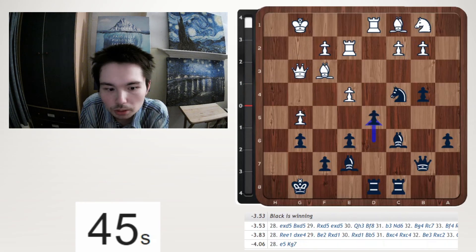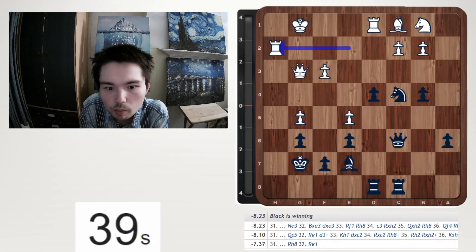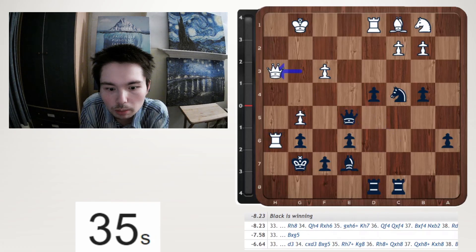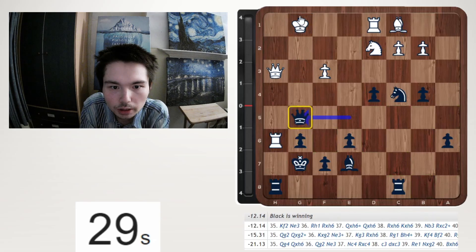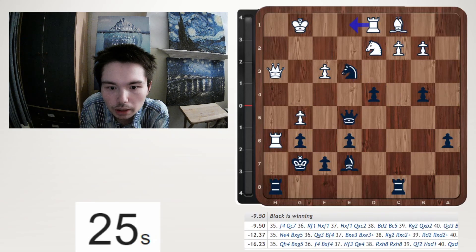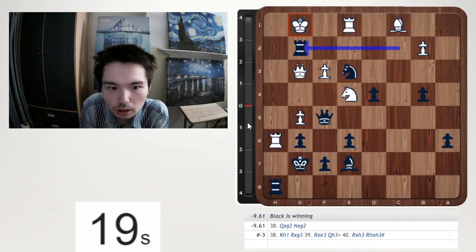B4 and d5 — good. Now I use the h file. Defend the pawn first, grab a pawn. Queen g5 check — I missed that. Attacking king and rook. Knight d2, knight e3. Still missed that. Got him with the attack on the queen and king.